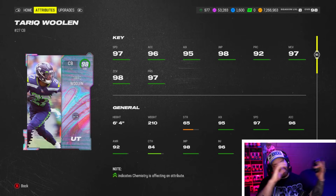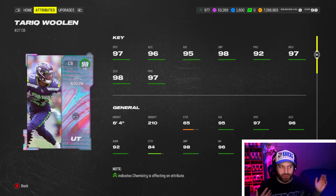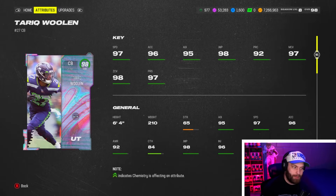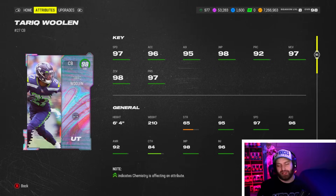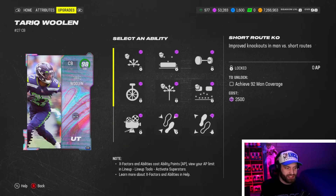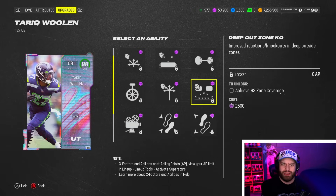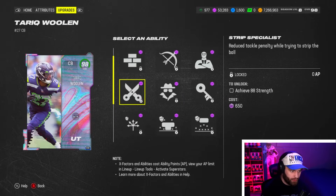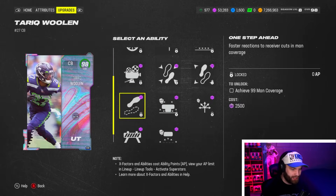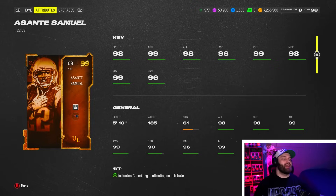At number 6, Tariq Woolen is a free corner obtainable through the compass around level 16. He's 6'4" and boosted to 99 speed with a token. The crazy part is he has four zero AP abilities — deep out zone, mid zone, flat zone, and more. The only complaint is not getting deep zone on these cards, only deep out. But four zero APs on a 6'4" 99-speed corner who is free makes Tariq Woolen very tough to beat.